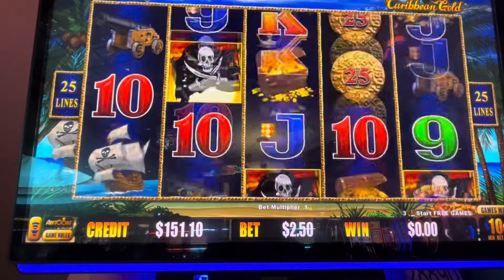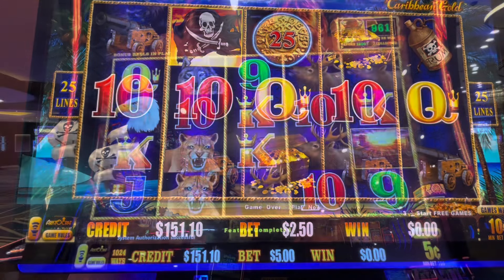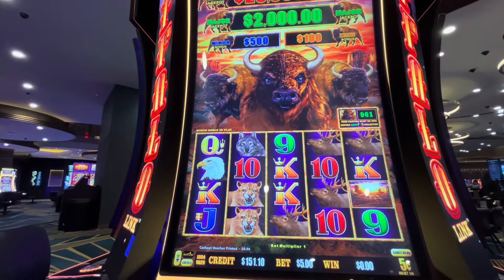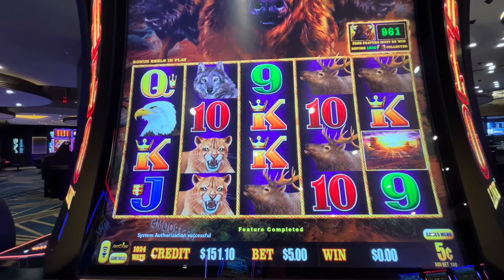Let's do a $2.50. Not so successful here, so let's see if we can find a better machine to play. Buffalo Lynx is a bit of my nemesis — chasing majors, chasing the ticker never works out well for me, but it's a decent ticker here on a $5.75 bet and it is a maxed out $2,000 major. It's just too tempting for me to walk by and not play.